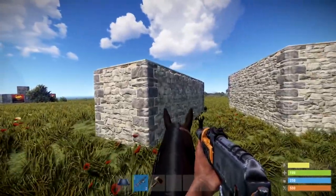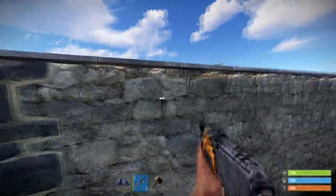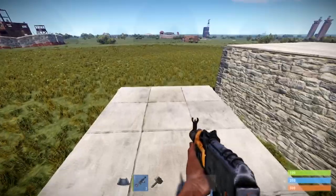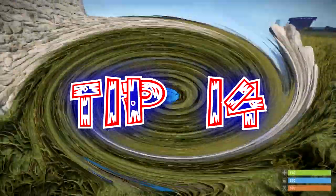Another tip is to get on top of people's houses. If you're raiding or you just want a better line of sight, you can use animals or vehicles — whatever you can find around you — to get on top of the roof. Horses are the best because you can find them almost anywhere. Ride them right up to the wall, then jump on the back and get on top of the roof. That's really good if you haven't got ladders researched.